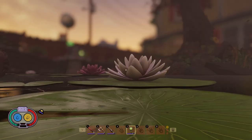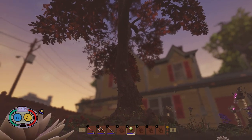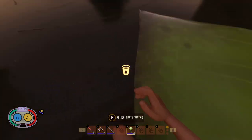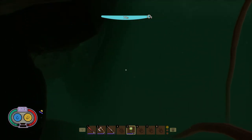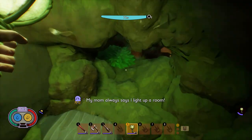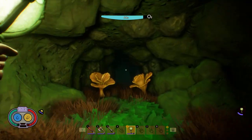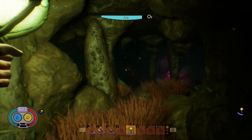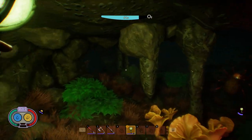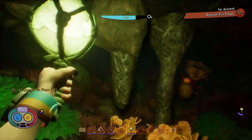The third item on our list is the Fin Flops, located between the shed and the tree. You want to come to this lily pad here and drop straight down, then go a little bit inside the cave. You will find a spider, so bring some gear to fight it — I think that's the only one that spawns in here. Just to the right of the cave entrance, there is a little dead body, and that's where you can get your Fin Flops.